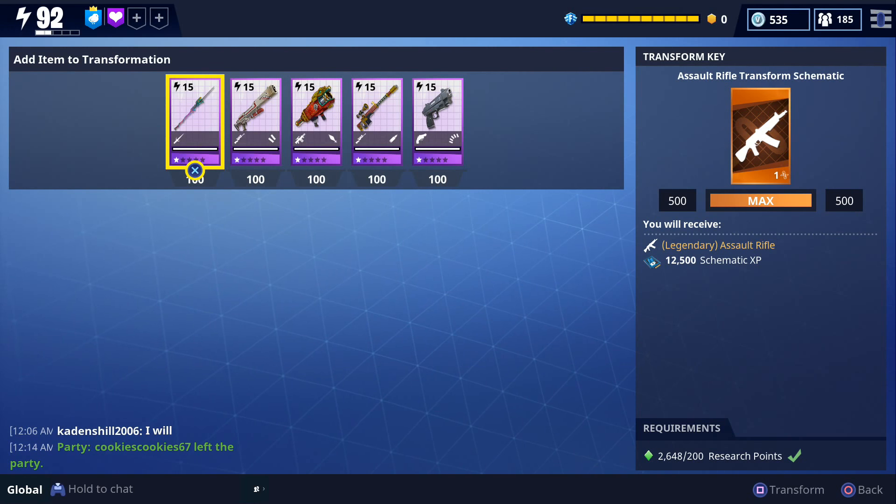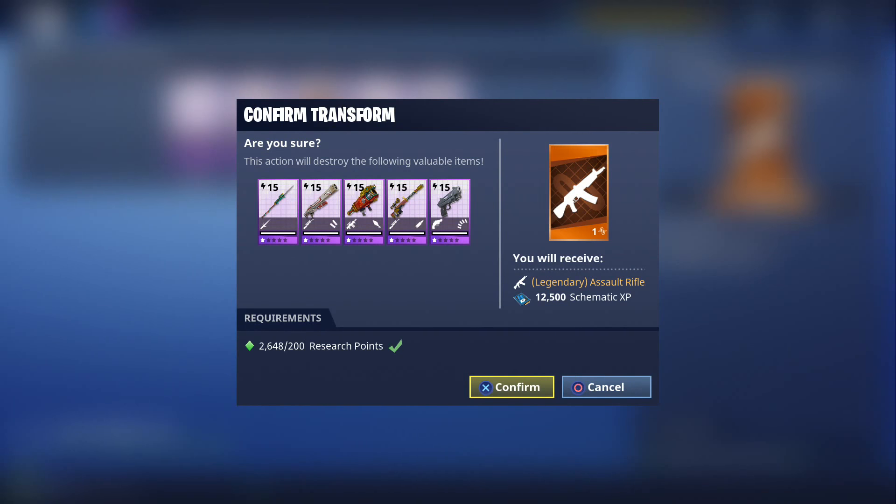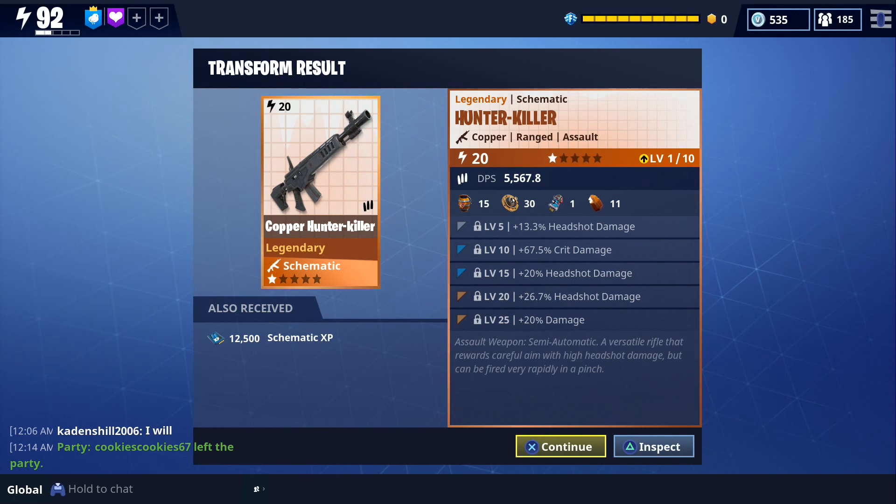That pretty much sums up how I've been farming legendaries since patch 3.4. Now I'm going to show you what I got after my first 5 legendary transformations since that patch. In the first one we got a hunter killer assault weapon. The perks that came with it were an increase in headshot damage, crit damage, headshot damage, headshot damage, and more damage. Let me know what you think about this hunter killer.